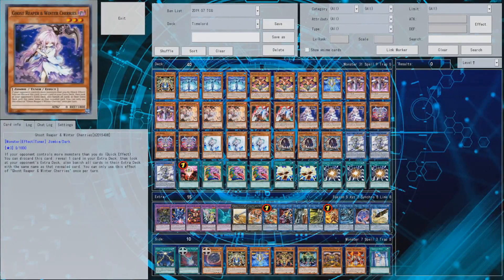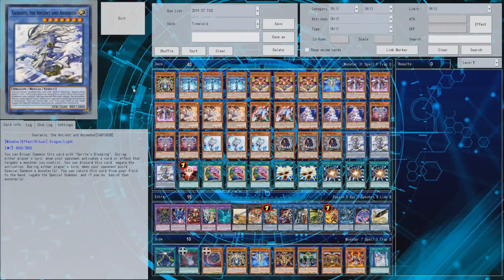Hey guys, welcome back to my budget deck channel. Today's deck requires you to consider what you can afford — the price of the Time Lords and hand traps — but with Dual Devastators being just around the corner, the prices of the hand traps you see here will drop dramatically. You'll be able to acquire this whole deck for basically between 45-40 to 70-80 bucks maximum.